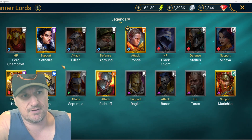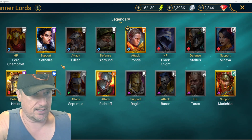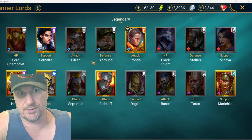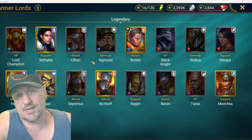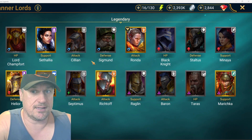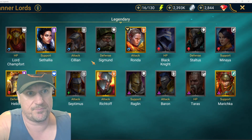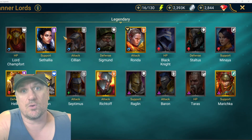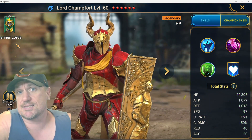When I want to see value out of a champion, it's going to be either an important dungeon, Doom Tower, arena, clan boss — either the Demon Lord or Hydra. Faction wars is not that important. So let's get right into it. I'm going to start off with Lord Champfort.